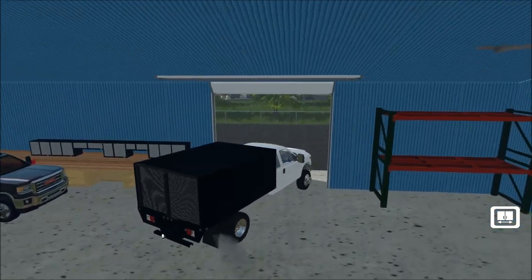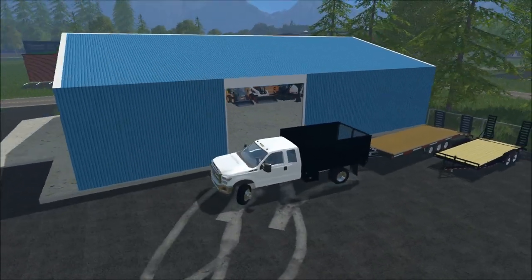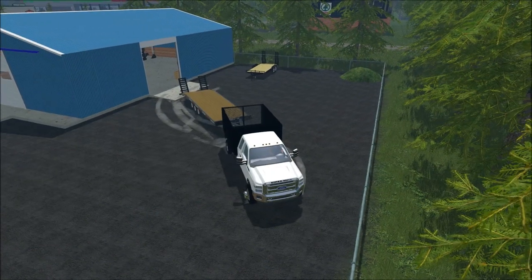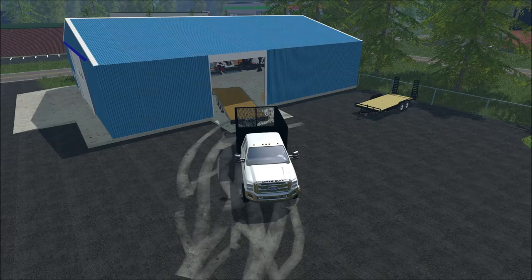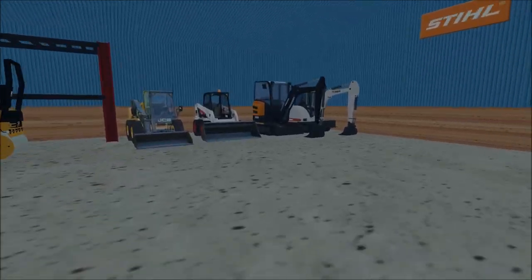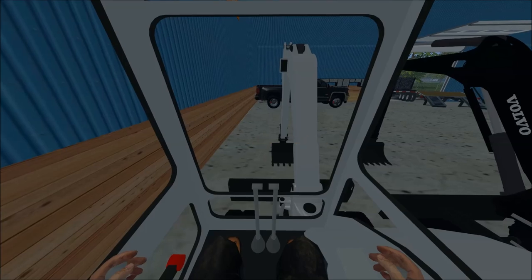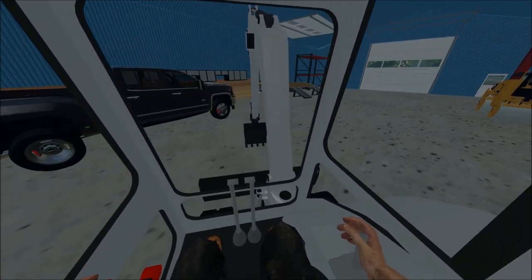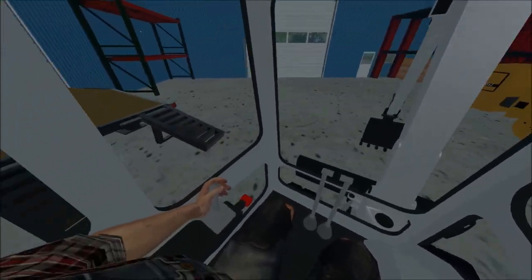If you guys saw my mowing video, you saw that there was some glitching happening. When I locked and unlocked the load, it was shutting the door on the trailer. I fixed that — now when you walk up to it you have to press U instead of O. I went through and fixed it because I did not like that, and it had actually happened to me a lot. To fix it I just changed the key.